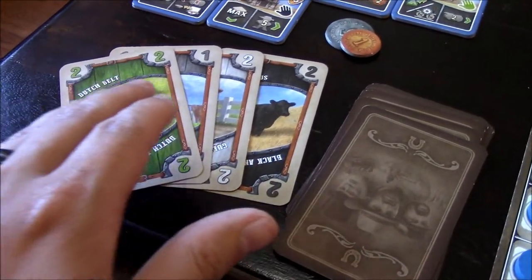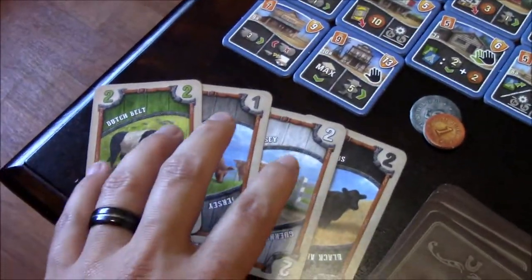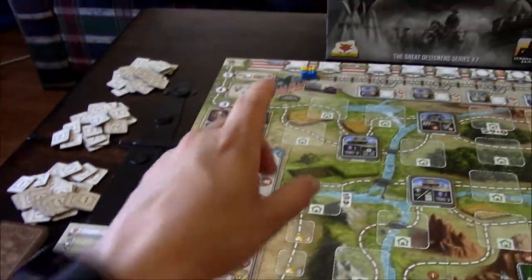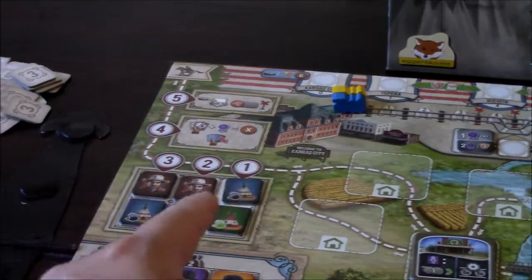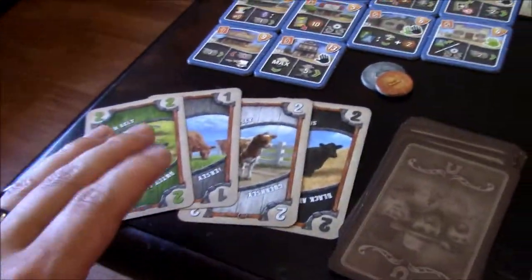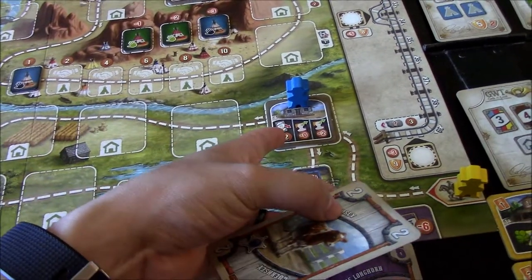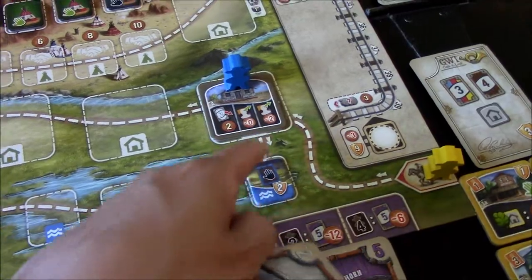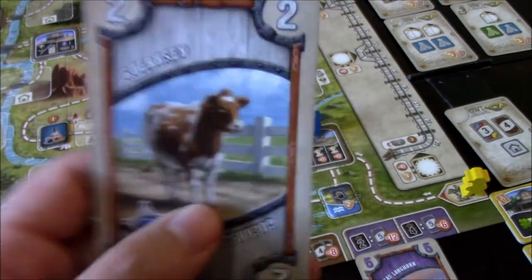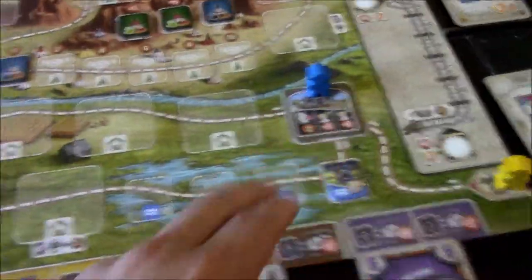I was lucky enough to draw cards with no multiples - a green, a gray, a white, and a black adding up to value seven. I could rush straight to Kansas City to ship these cows, but I'd miss the chance to hire someone. I decide to give away the white card for two coins and then hire someone. Let's go ahead and take those two coins - discarding it and earning two coins from the supply.